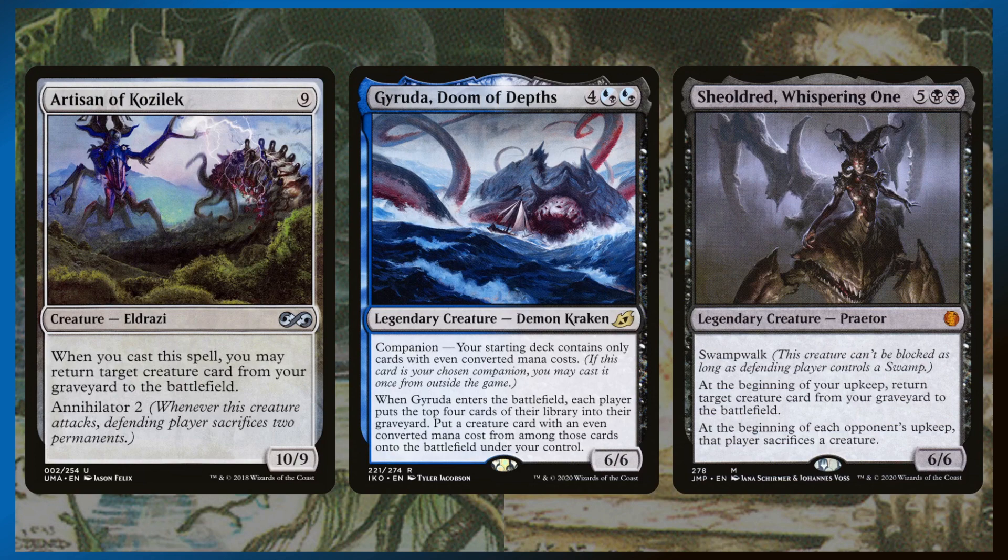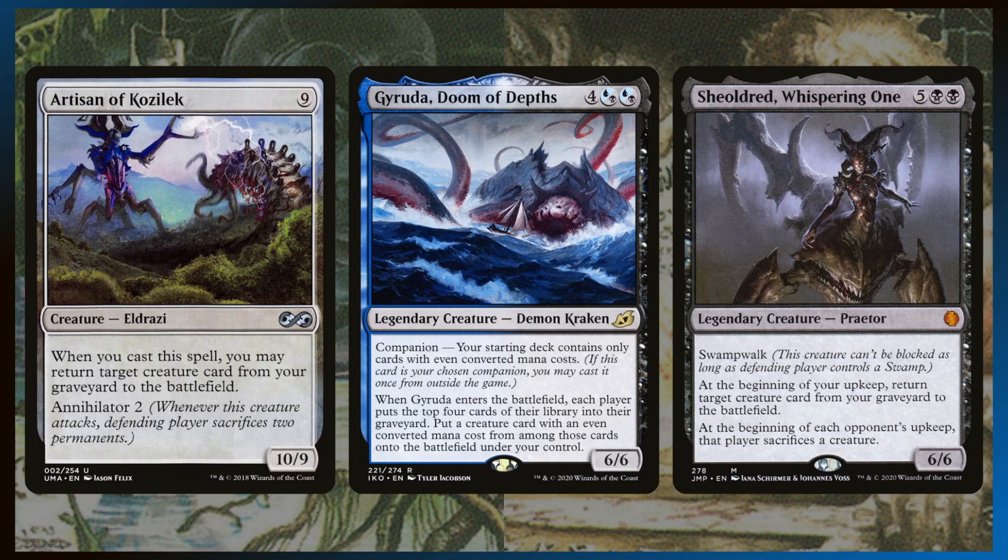And then finally, all of the creatures in the deck that can reanimate stuff from graveyards back to the battlefield. Gyruda is a little different here because it can only animate an even-costed card from the four cards each player mills, but you can steal one of your opponents' creatures with it.